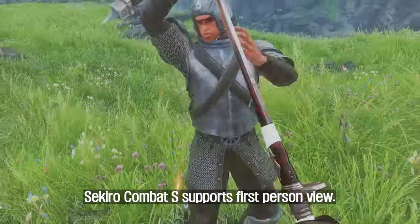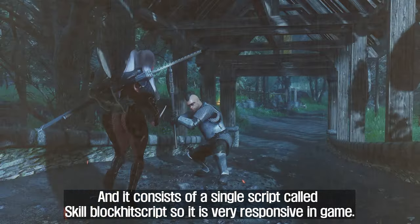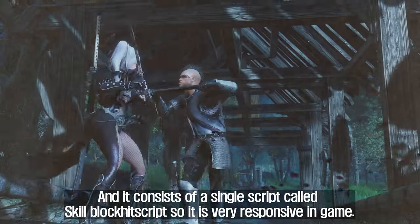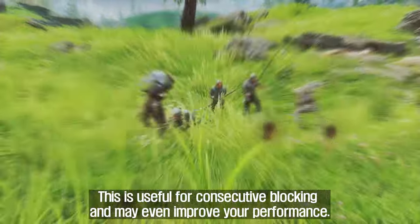Sekiro Combat S supports first-person view. It consists of a single script called Skill Block Hit Script, so it is very responsive in-game. This is useful for consecutive blocking and may even improve your performance.